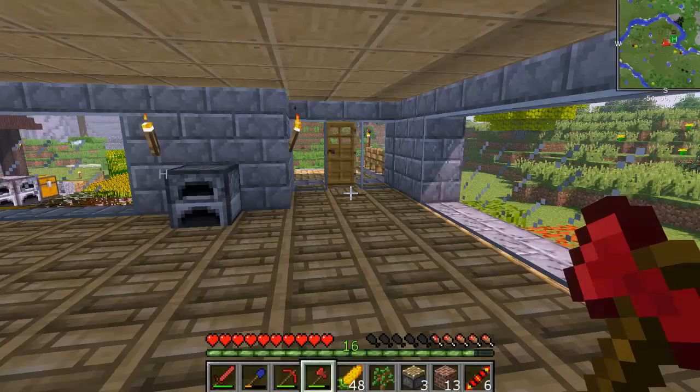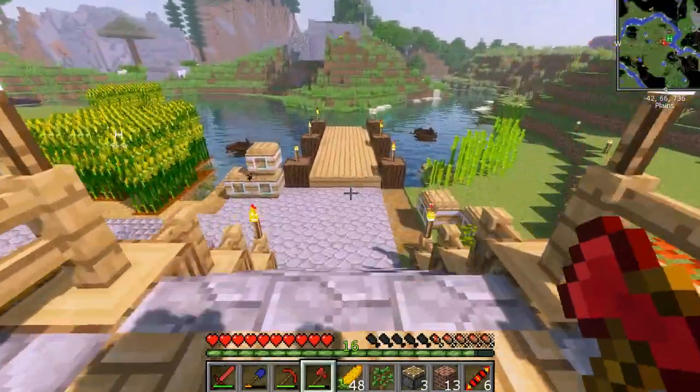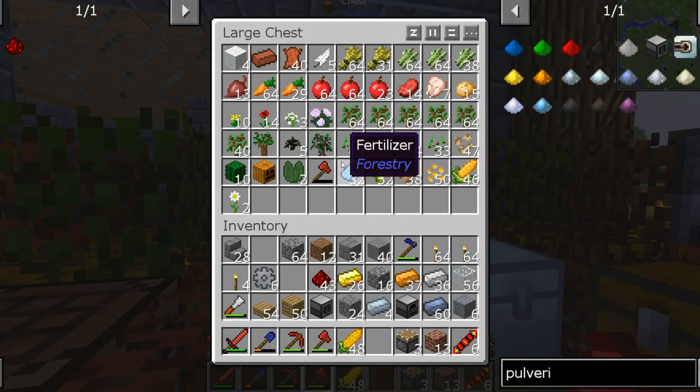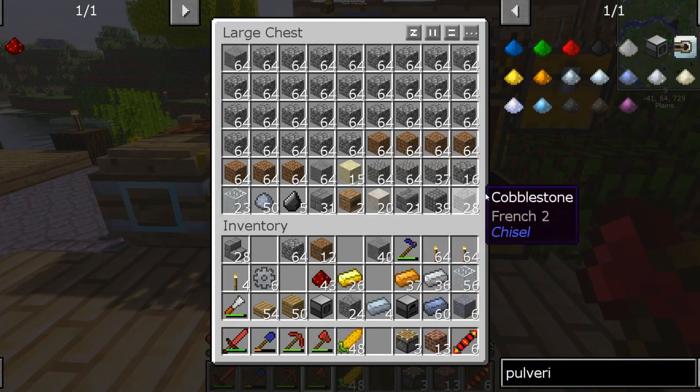Another thing I would like to make. Let's go down and see what we can lose because this inventory is getting a little bit crazy. We can get rid of the saplings — there's a ton of saplings — and apples as well. That's all from the Steve's Carts stuff.